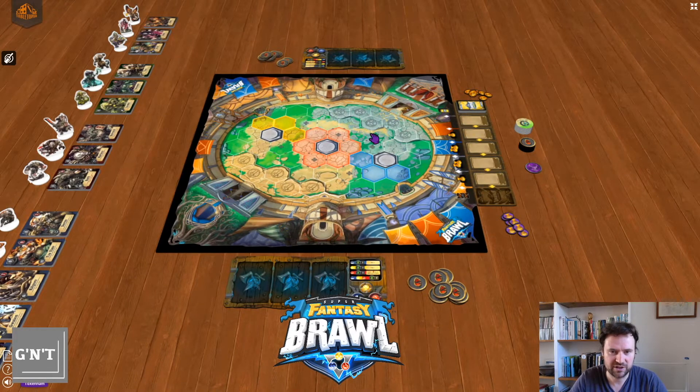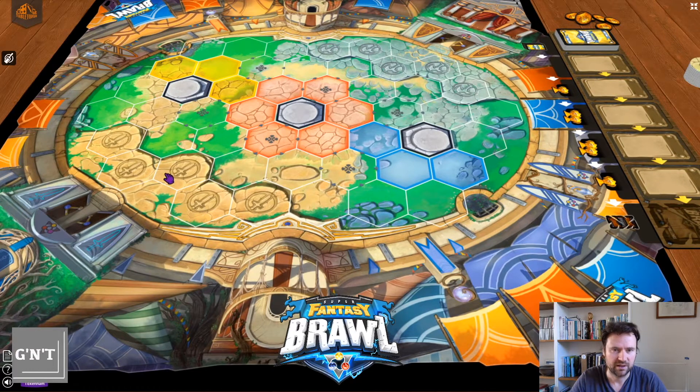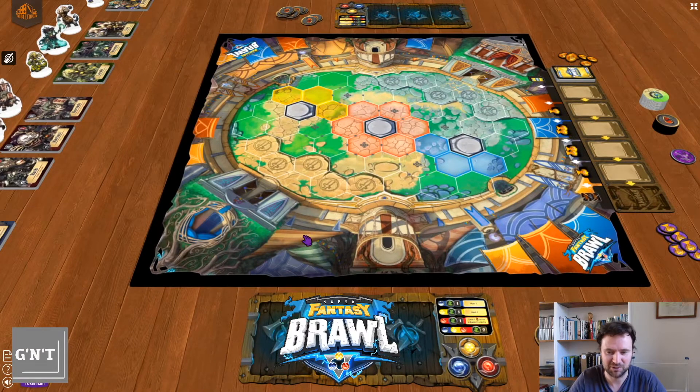You'll notice you've got the game arena here with two deployment areas, three statues, and three different coloured areas. You've got creation, manipulation, and destruction as the three cores. When you start playing, you tend to call them blue, yellow, and red for ease purposes — those are your three colours or cores of magic.